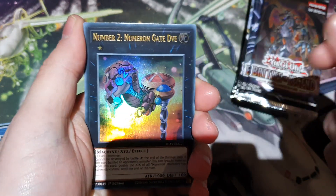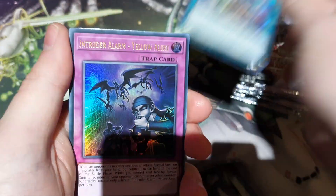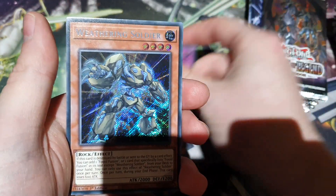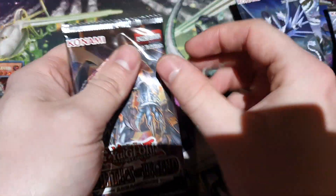What's it called? Utopia, and everything else. Oh sick, Penguin Torpedo — whatever that is. 10,000 Dragon is also a thing. Hey, Weathering Soldier. I mean, if I somehow managed to get a 10,000 Dragon that'd be the shit — like two grand.